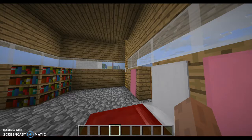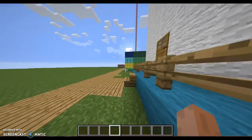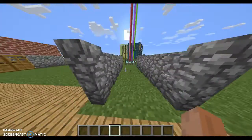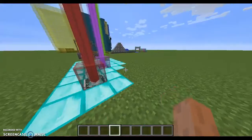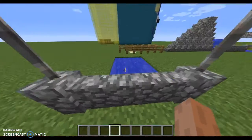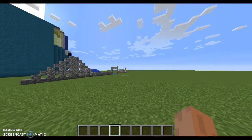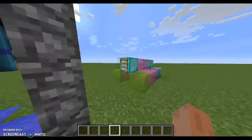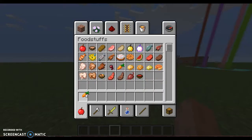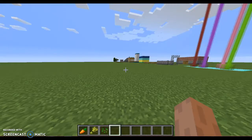Hello everybody and today we will be playing Minecraft. Last video I added some beacons for the dog obstacle course, so they have to run through, jump through that, and they can't touch the beacons. I made them all different colors. They have to run through that, and I also added a tunnel. So let's go breed some animals, get some carrots and some wheat.